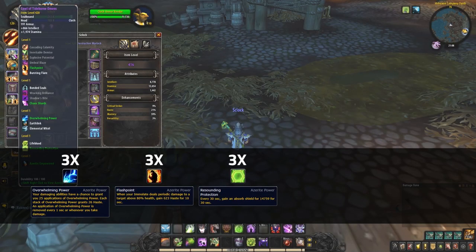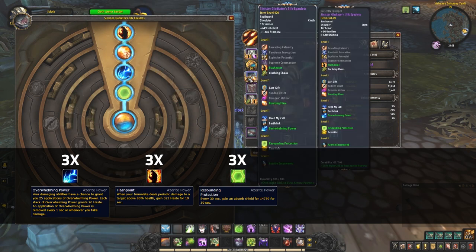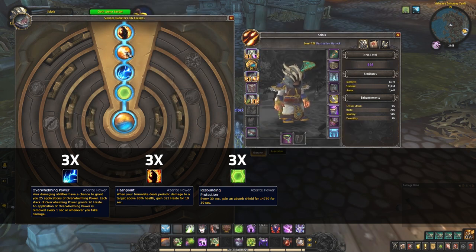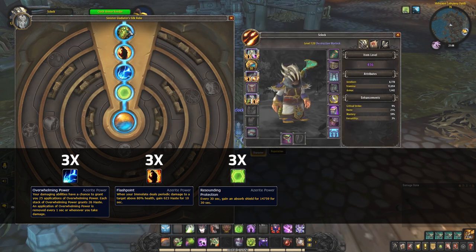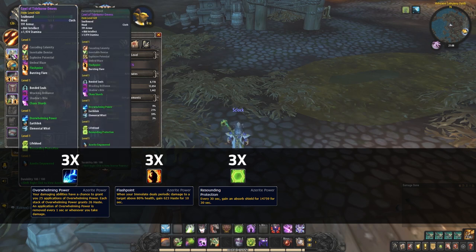Like for instance, Chanemals' unique Azerite setup. He knows in this composition he's going to be the target pretty much all of the time, so instead of the normal Azerite for Destruction Warlocks, he's prioritizing 3 Flashpoint and then 3 Overwhelming Power, whilst picking up 3 Resounding Protections in the process. This will give him a huge boost of haste when his Overwhelming Power procs.